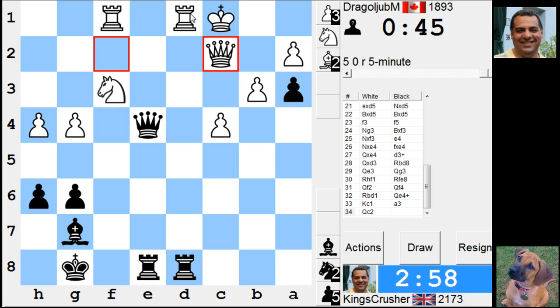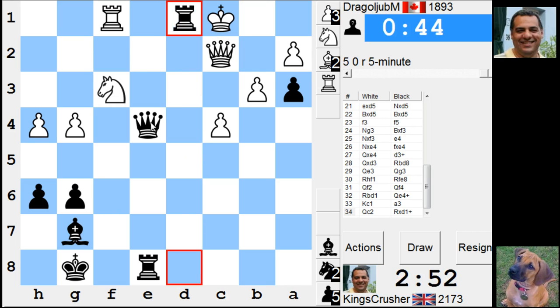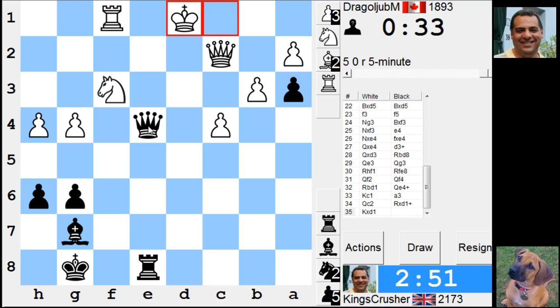So I take here. If he takes, I'll take this. If he takes here, Bishop b2 — check. I guess he's got King takes. Is he surviving with King takes? That's a bit unfortunate. Check. Check.